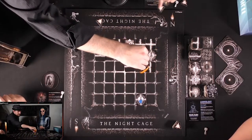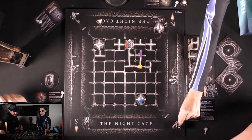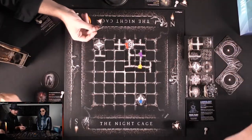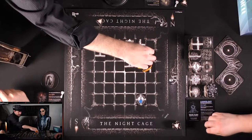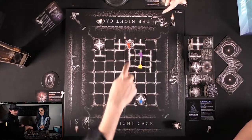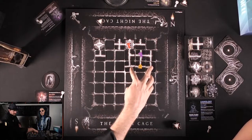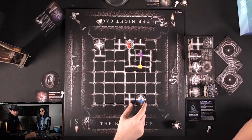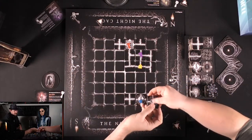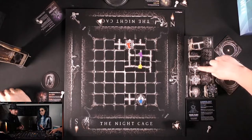They no longer need to keep revealing tiles — there's a specific path they want to go. Fingers crossed the next tile isn't a monster. One tile goes and another goes. They call out 'big money, big money, big money — stop!' All tiles are illuminated and confirmed. Josh has his, they all have theirs — we've got this, everybody get home.